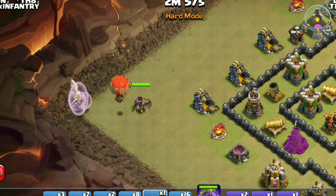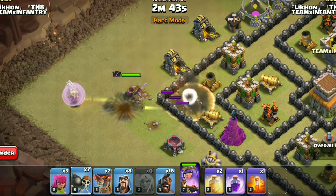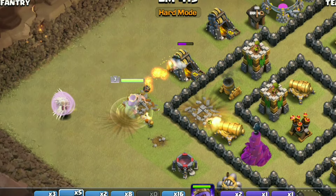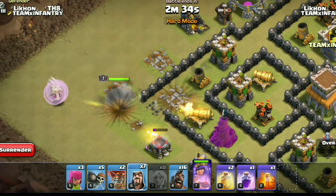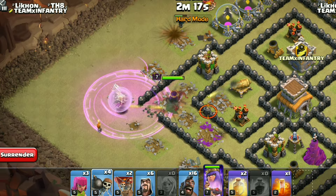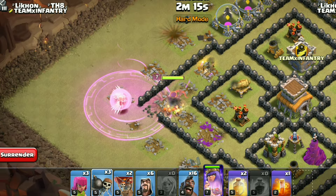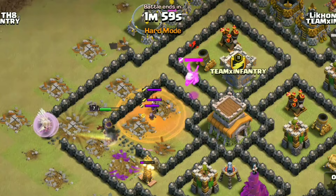Deploy a loon before healers to trigger any potential air bomb nearby. When defenses are distracted, use a couple of wallbreakers to open the targeted compartment. You can deploy some wizards to make a funnel. Use the rage spell when the Queen is under heavy damage. Continue breaking into the core until you run out of wallbreakers. When clan castle troops come out, drop the poison spell.